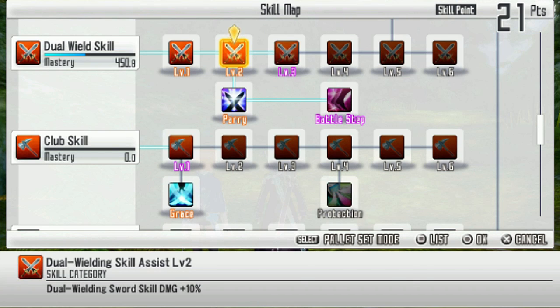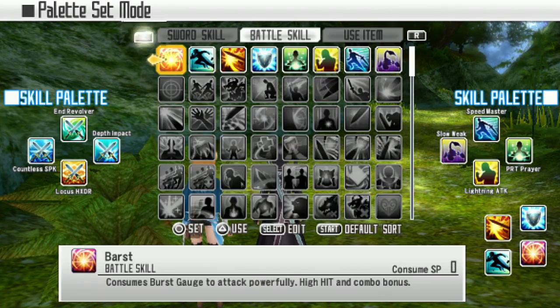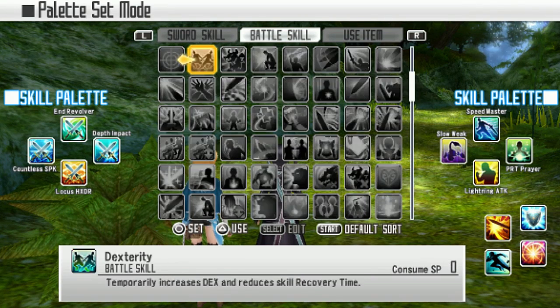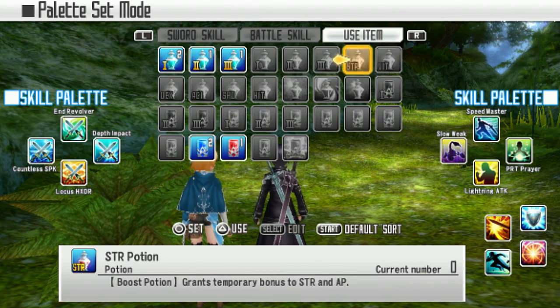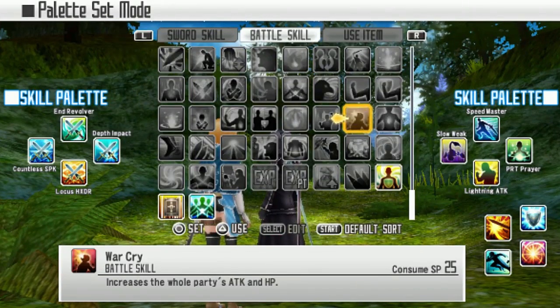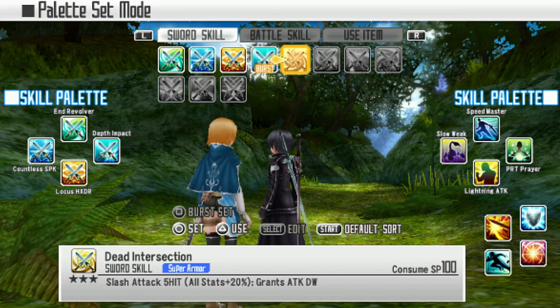Let's open up the skill menu and see what our skills do. Right now we have parry and we're at level 2. Palette set mode - what does that mean? This is ridiculous, look at this - the way the interface is laid out, it feels like an MMO. The only MMO I've ever played was Final Fantasy 14, and just looking at the interface it feels just like that. It's a single player MMO - the upgraded dot hack sign.